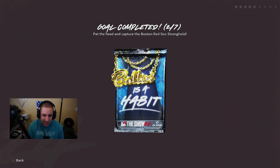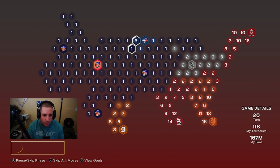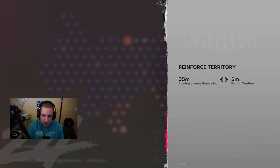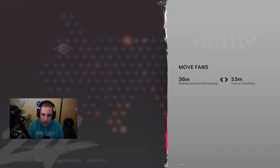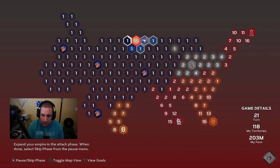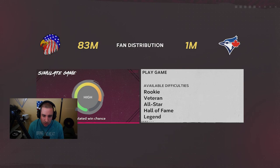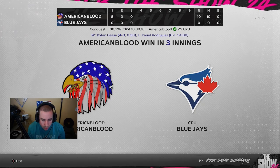Now we wait for the rest of the simulation and move on to our next game, which is probably going to be the Toronto Blue Jays. Let's reinforce right here. We have a lot of fans, so we'll grab fans from Boston and bring them over to our other territory. Now we have 89 fans to attack with, meaning most of our games will probably be on Rookie difficulty, making it even easier to beat these strongholds. Let's go ahead and attack the Toronto Blue Jays.